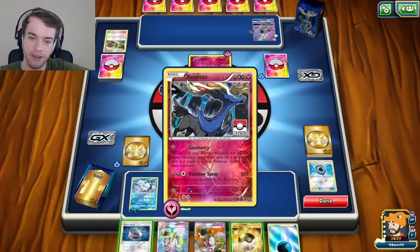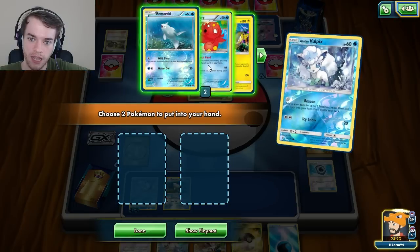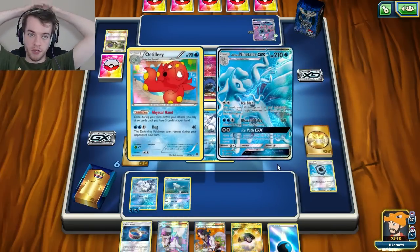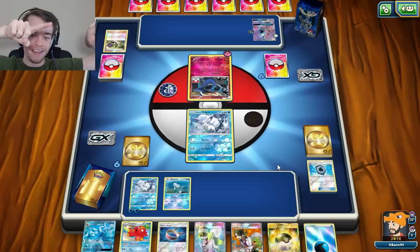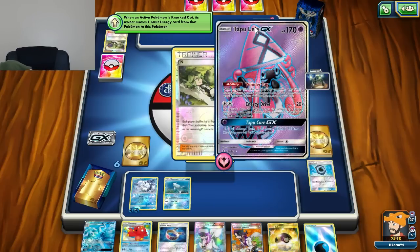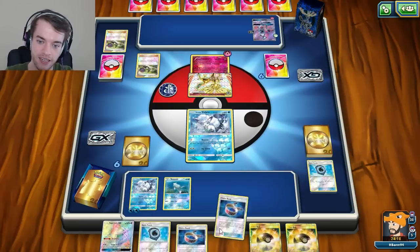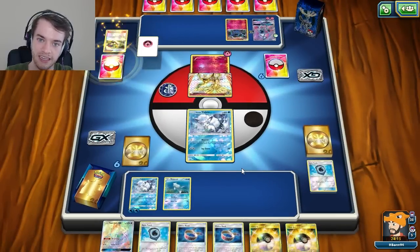He needs to hit a Max Elixir, a Fairy Energy, and a Xerneas Break. We're going to straight up Beacon and grab Octillery and Alolan Ninetales. We do have one Alolan Ninetales prized - we have four in this deck, one is prized, one is still in the deck, one is in my hand, one is in the discard pile. He ended - I wanted the Octillery! He didn't give me an Aqua Patch either but it's not bad.